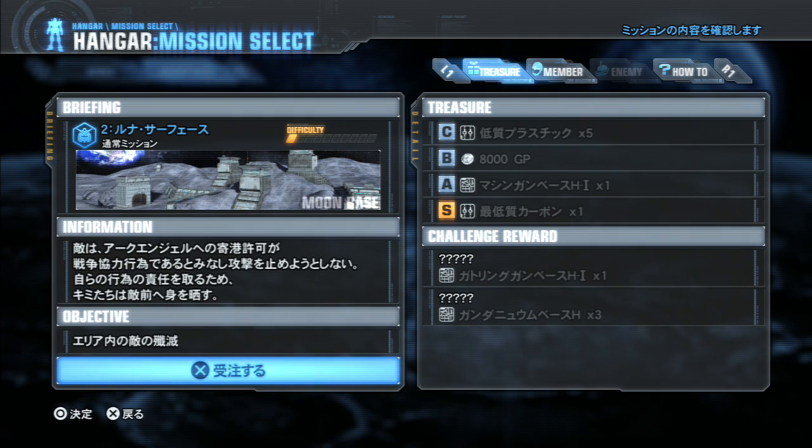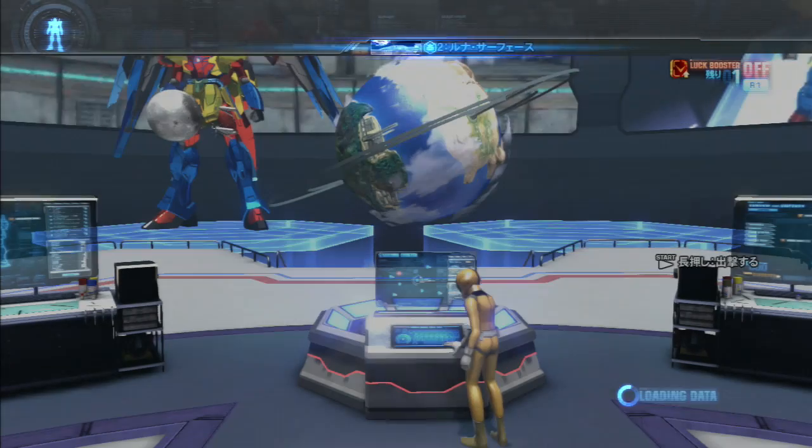On the Trail of the Archangel. I can get a Gatling Gun Base, Gundanium Base, Plastic, Machine Gun Base H, and Carbon. Okay, let's do it.